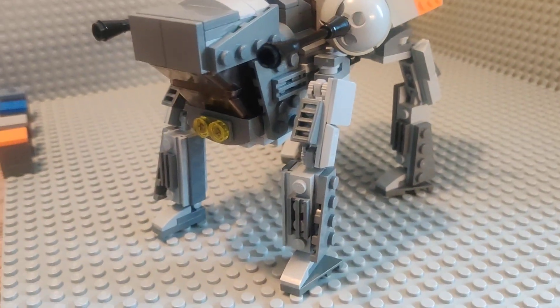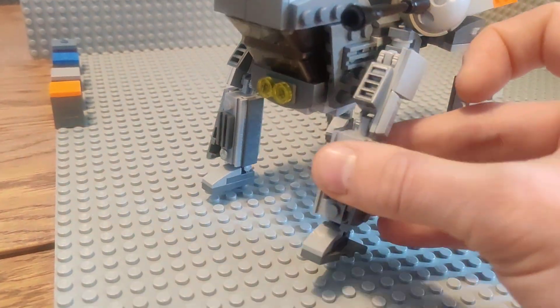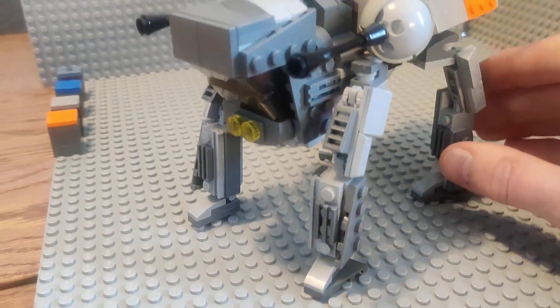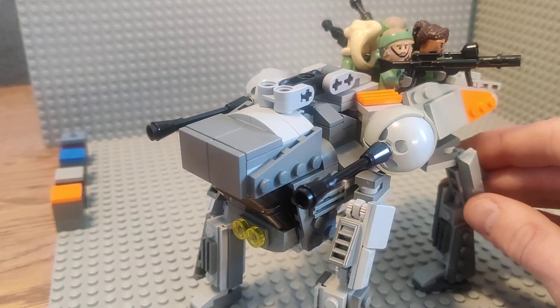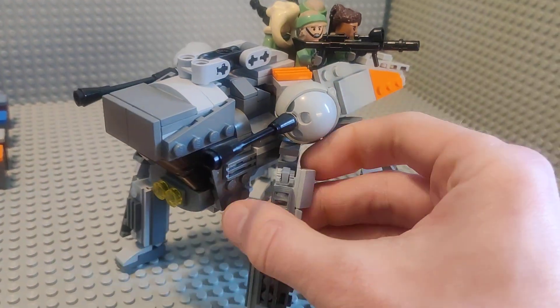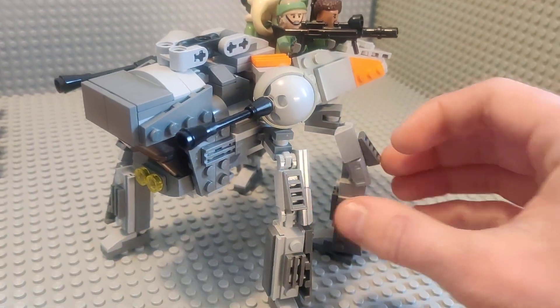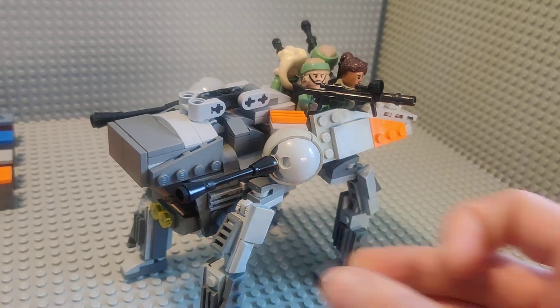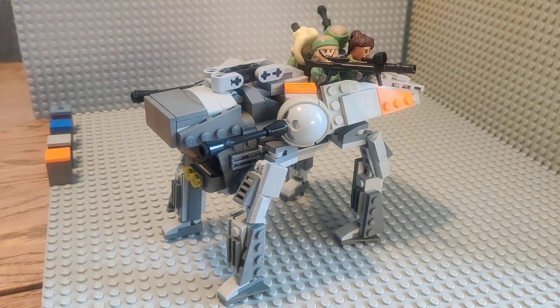The legs can of course be posed if you want to have it walking. For better stability when firing the two main ball turrets, you can also angle out the legs a bit to give it a more supportive stance while firing, then rotate the legs back in once you're going to walk again.